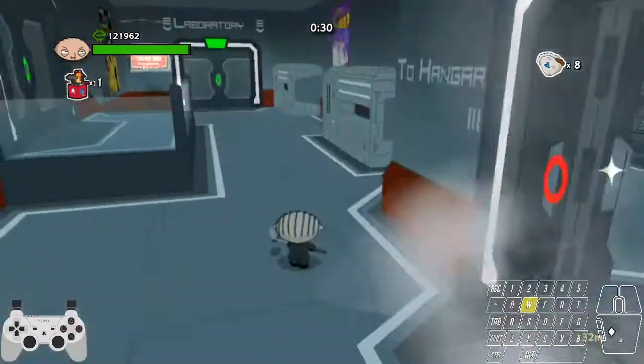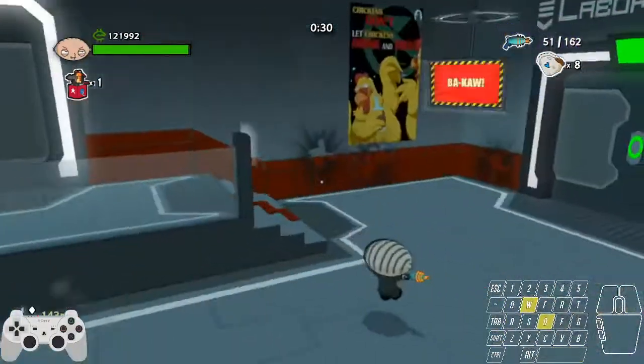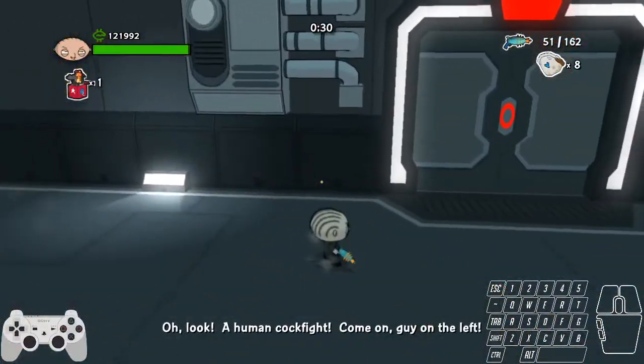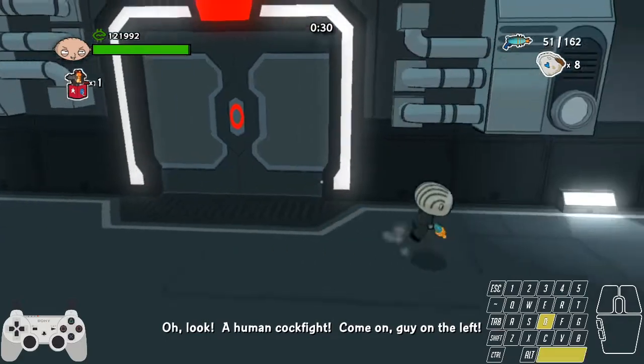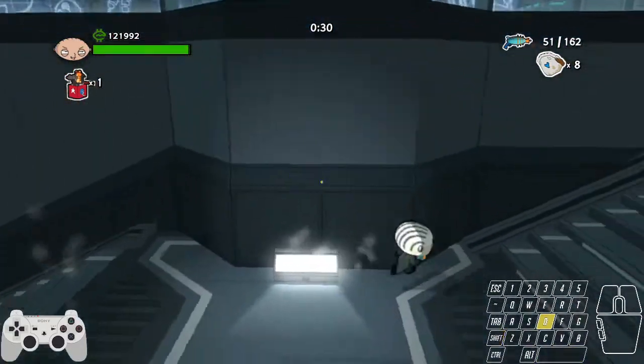When you throw it against the door, it touches the other side. That door is supposed to be locked because we're not supposed to get there yet — this level is supposed to wrap around. But because we open the door from the other side, we can just go through it.